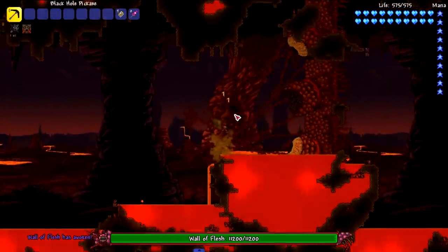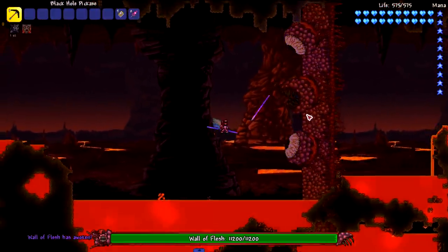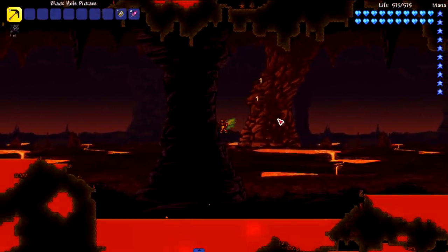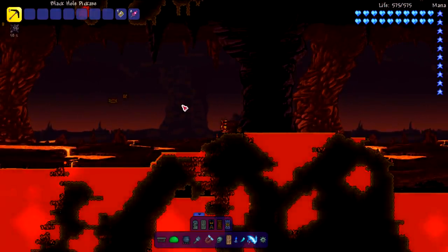The Wall of Flesh is up next. Spawning on the right side. Let's get rid of a couple of these Hungries, soften up the Wall of Flesh, and let's hit him right in the mouth — the stronger point. Gone. As expected, we're getting the same result for every single vanilla boss.